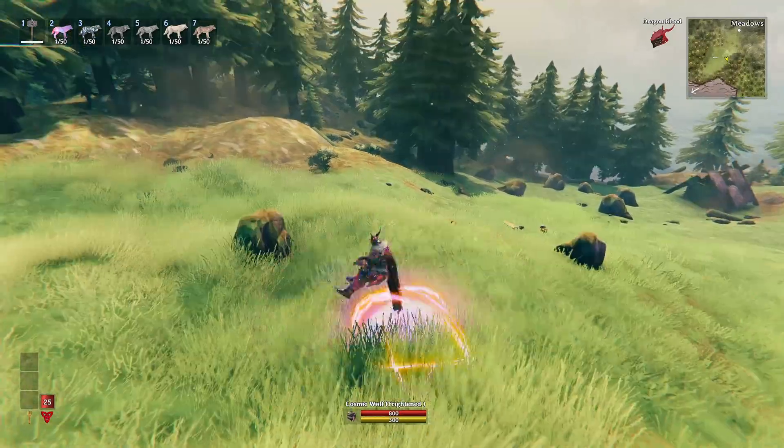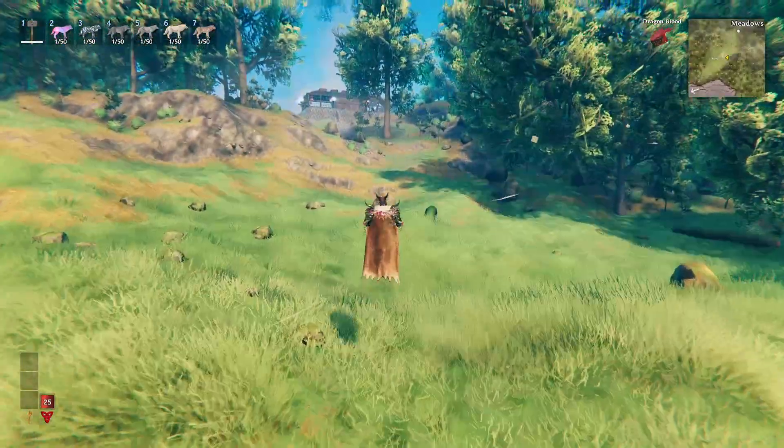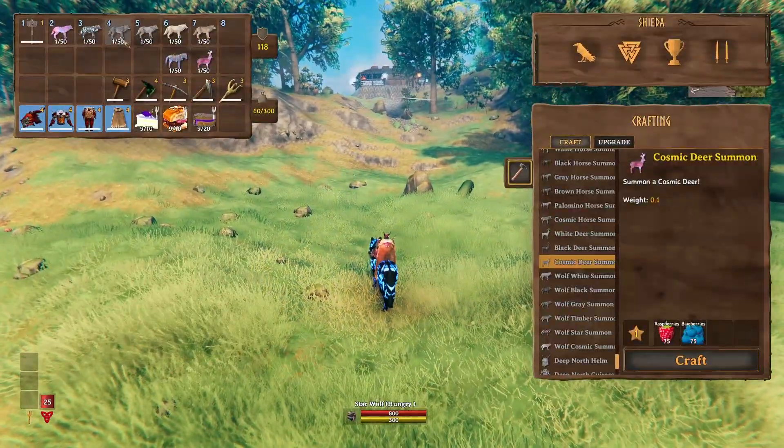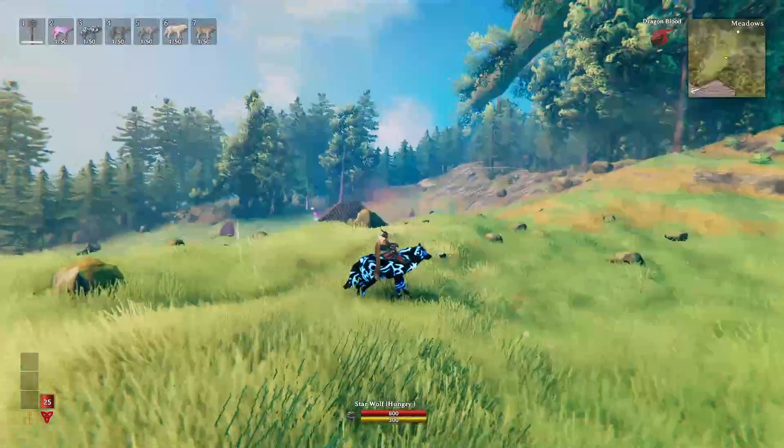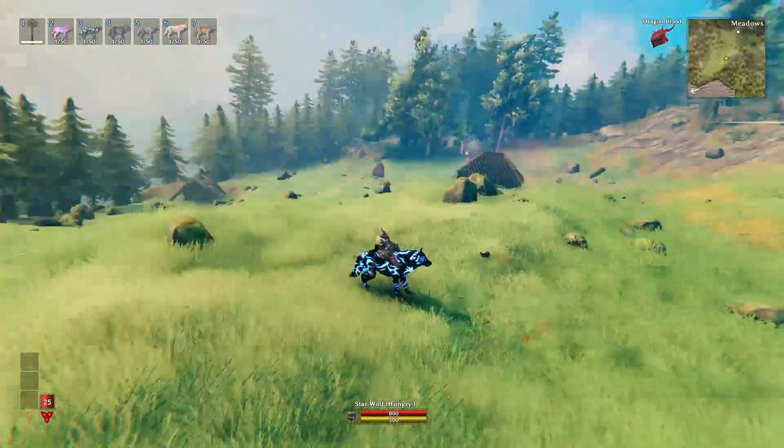I'm going to show you the second version of this wolf that I really loved. You can see on my inventory here: black, grey, white, and timber. So you have that, and this is the other version, which is the Star Wolf.